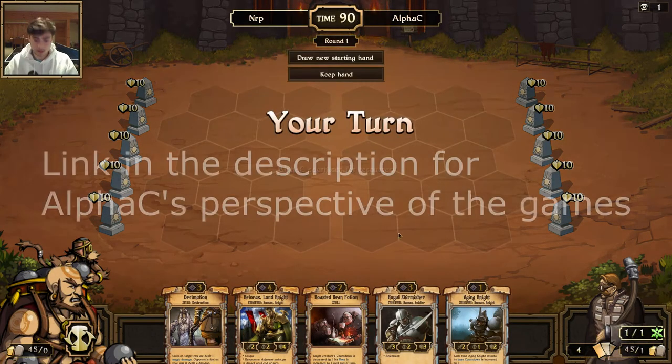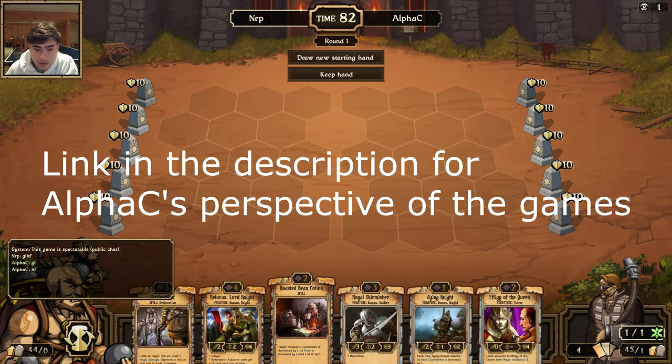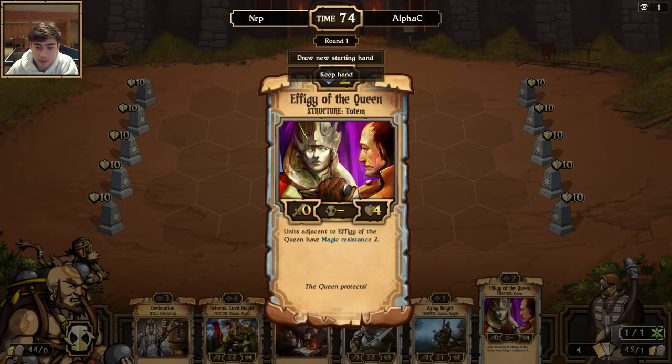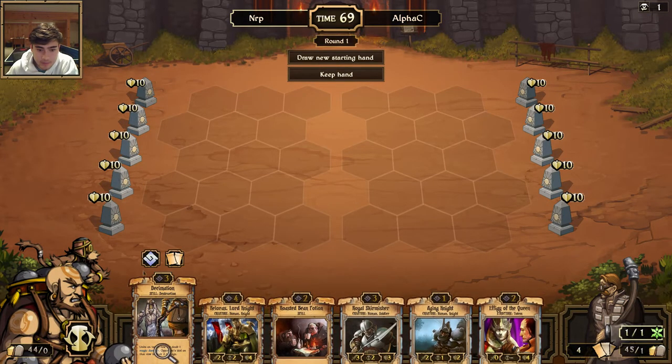What's up scrollers, it's Nerp here and we're playing the last match I have to play for this tournament. Playing Tempo Order with a twist — we've got Effigy the Queen and also Grounds of the Fallen. Both of these cards give magic resistance to my creatures, and the reason I'm doing this — I'm gonna keep this starting hand, I have a good ramp up.